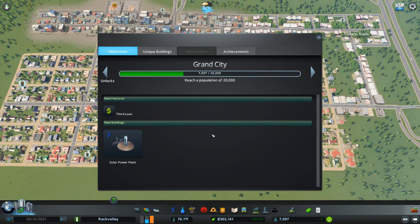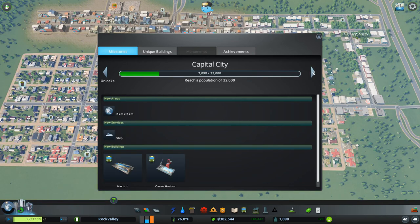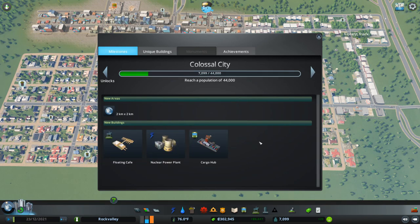Finally, we'll end up with a Grand City at 20,000 at the conclusion of this tutorial. Then we'll move on in the next tutorial to 32,000 when we become a Capital City, and a Colossal City is where we'll end — and then we'll gain access to the best power plant in the game, the nuclear power plant. It takes up a lot less real estate and gives off a lot less pollution, which is a huge upgrade from all the coal plants we're going to be building.